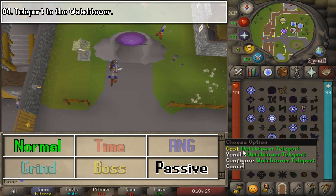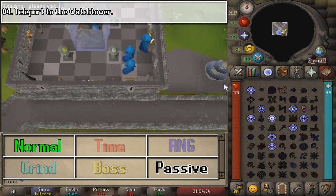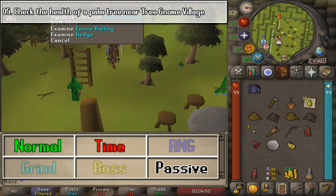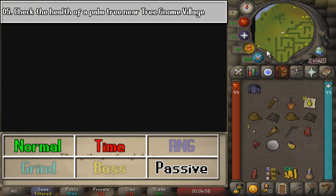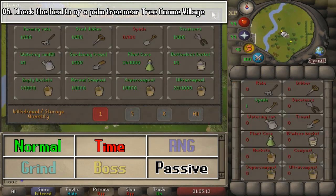For the fourth task, all you need to do is teleport to the Watchtower and you're going to be placed slightly north. Now you need to go to Tree Gnome Village, go ahead and exit through the gate, follow the gnome, and the next task is going to be checking the health of a palm tree.